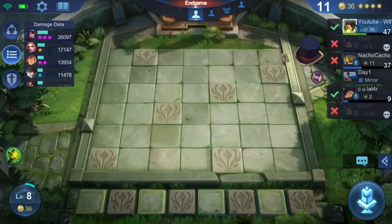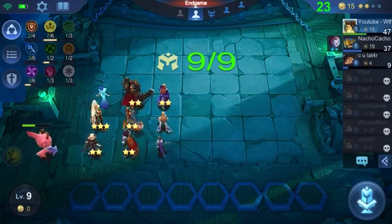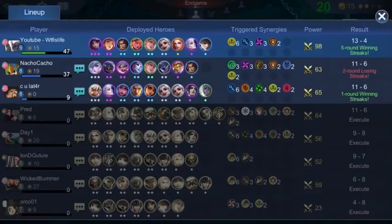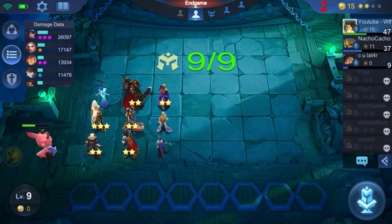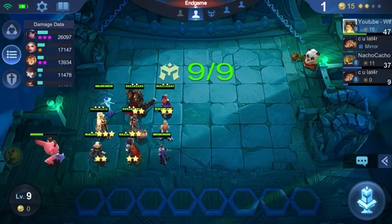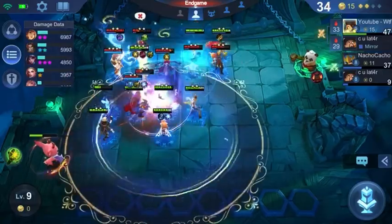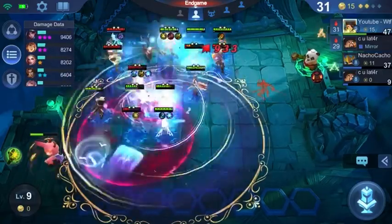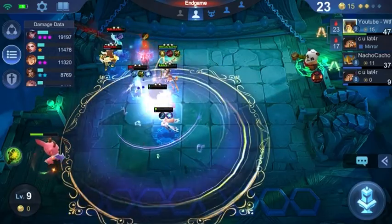Now we have the three mages in, and the synergy works very well. In this game I used a Lolita as my extra tank, but you can also use Baxia — and once you get the three mages in, he will be doing extra damage also because he's a mage. Gushin is a mage, Thane is a mage, so they're pretty much all mages and they're going to benefit once you throw that last mage in.